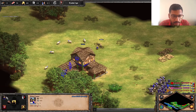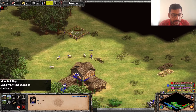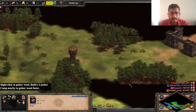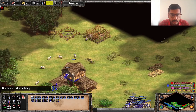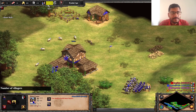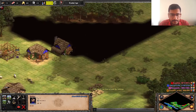I want the population to grow, and we are full with population, so we need to create houses. Let me create a house here - houses are very important. We need to destroy this town center, but first let's see how things go. We are already populated to 30, so we would need more houses.